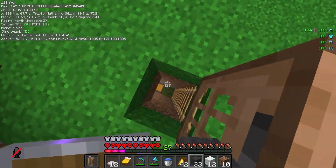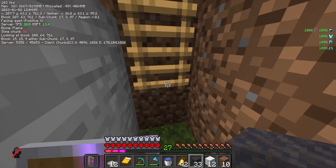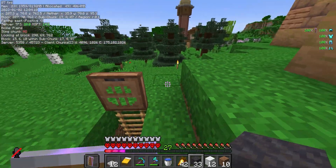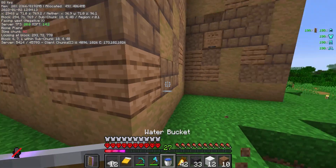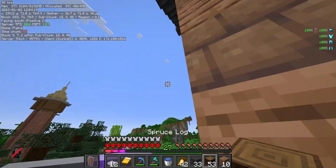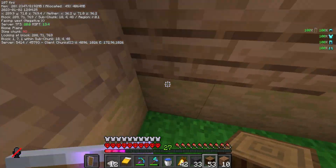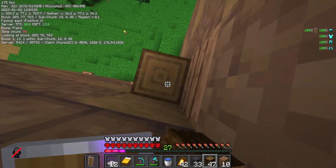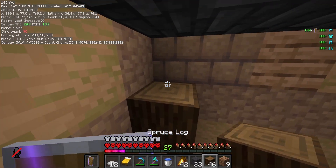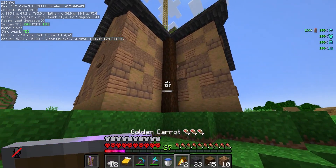Let's go and see what we've got after AFK-ing for about two days — we got almost 18 stacks of gunpowder! Very nice for a relatively small and cheap farm. Now I want to complete the exterior by adding some spruce — spruce windows and also some spruce logs which I'll strip. Let's have a look at what that looks like. Yes, I think that looks all right.